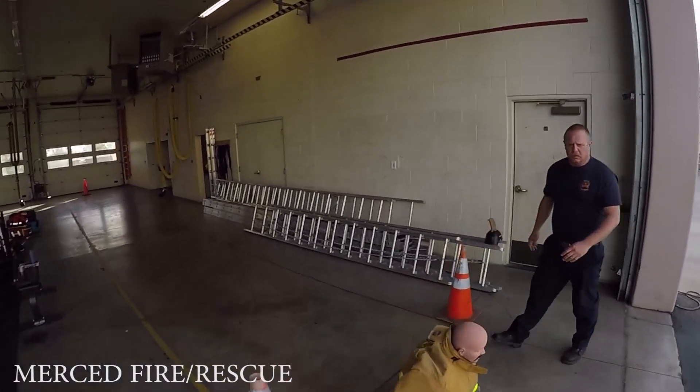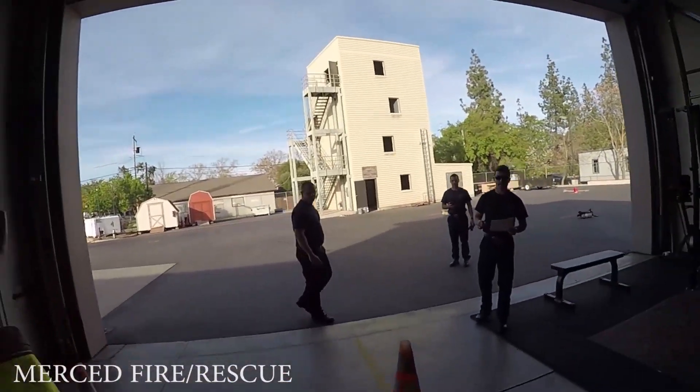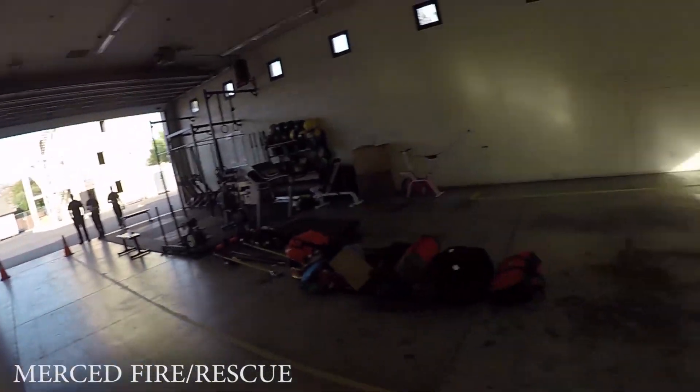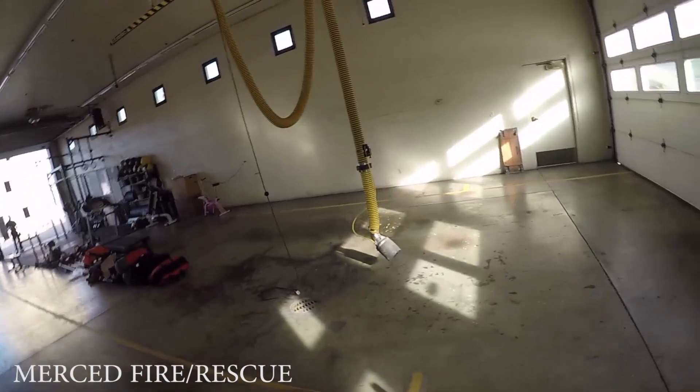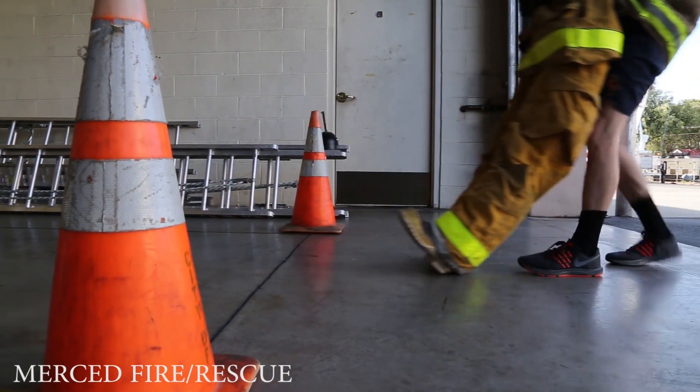The candidate will begin by grasping the rescue mannequin in a manner that simulates removal of a victim or an injured firefighter. You may not use the DRD. You must drag the mannequin through two cones at the start completion line, 57 feet down to the single cone. You will then turn 180 degrees around the single cone and back 57 feet through the completion line. The rescue mannequin must completely pass the start completion line.